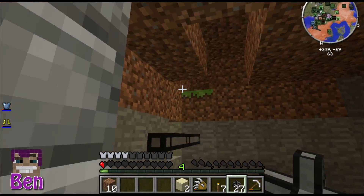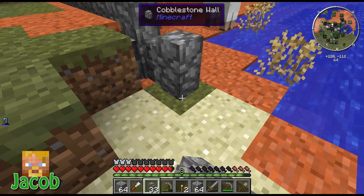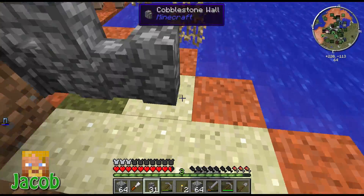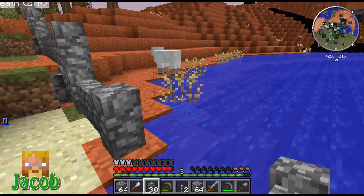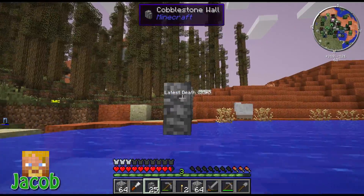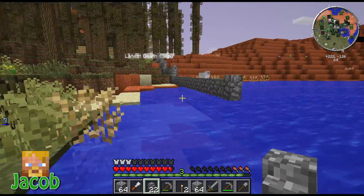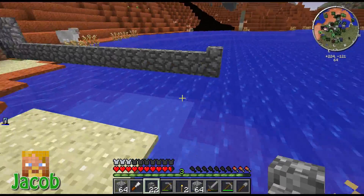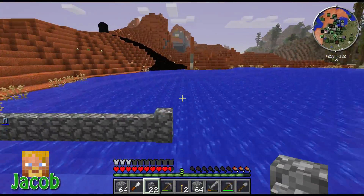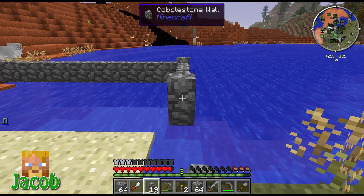I'm going to give us a little bit of water as well within this perimeter, just because water's useful — we can build a little dock later or something. It's going to be a nice-sized perimeter, which I'm going to have to light everything up. There's a cave entrance for us here.